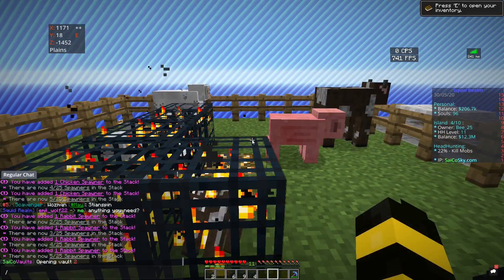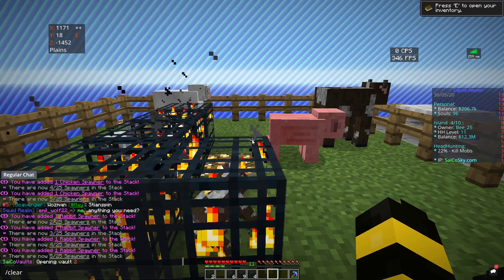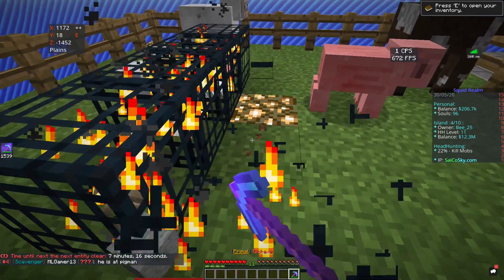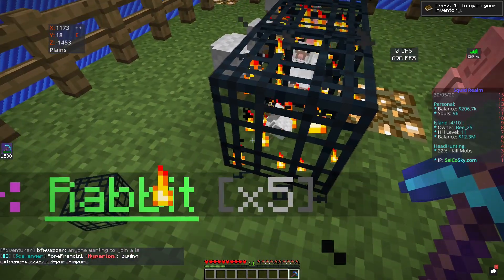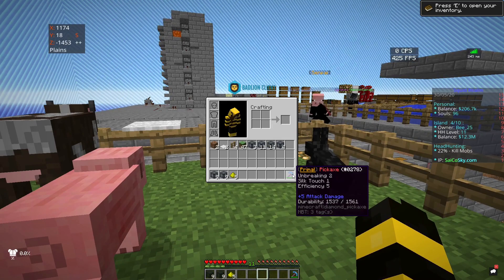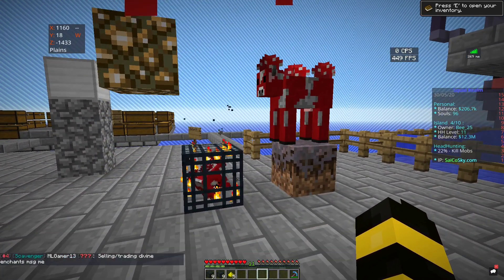To break spawners you have to use a silk touch pickaxe. When you break them, make sure clear lag isn't about to run because you don't want your spawners to be cleared. You mine them with a silk touch pickaxe and they will drop so you can pick them up. You get silk touch from the enchant shop, which I covered in previous videos, or if you have charms you can sometimes get a primal pickaxe which will usually have silk touch on it.